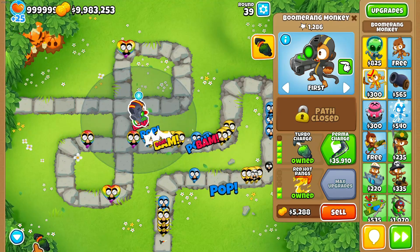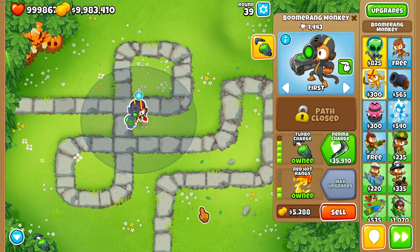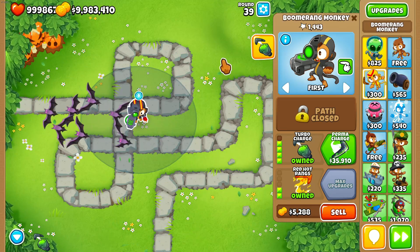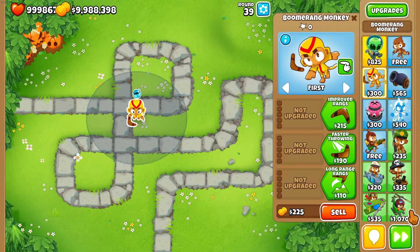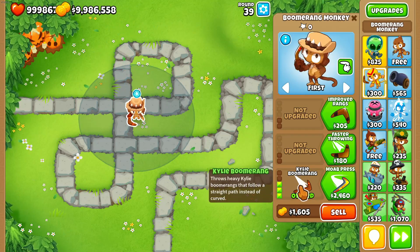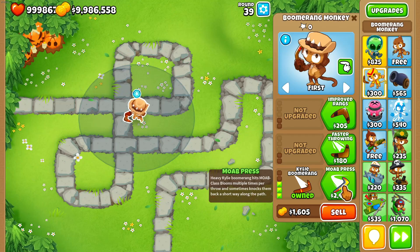His turbo charge ability gives him major attack speed, and with the right upgrade you get camo detection. As you can see, this one is not as effective at clearing huge numbers — he couldn't clear wave 39 — whereas the top path was perfectly fine.